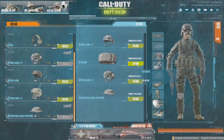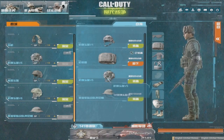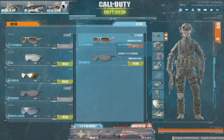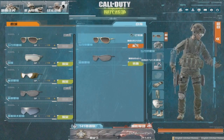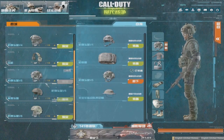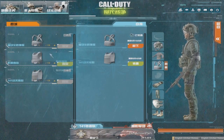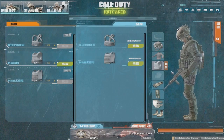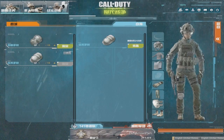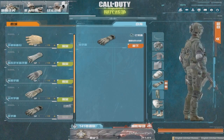My second example is Rainbow Six Vegas 2 — if you've ever played that, it has some brilliant character customisation which I'll go over towards the end of the video. So with COD Online, if you look at the bottom of the screen he has two teams to select from, the Russian Spetsnaz and another one. As you can see you can customise everything: your helmet, your body armour, your gloves, your legs — and this is the sort of customisation we can probably expect in Call of Duty Ghosts.